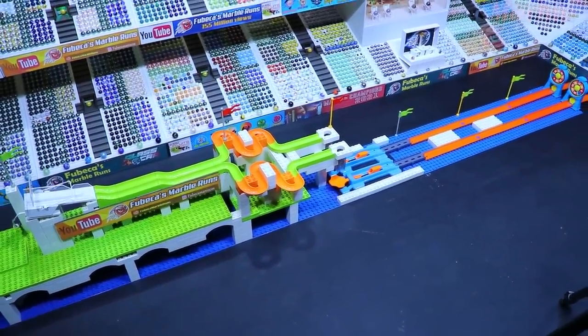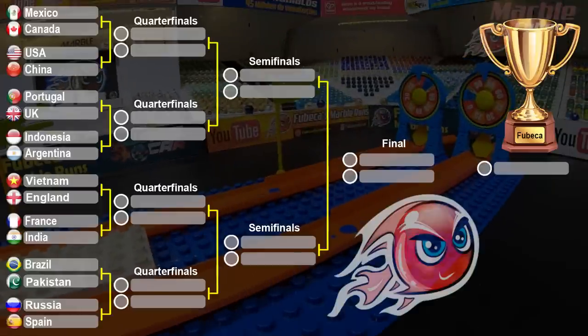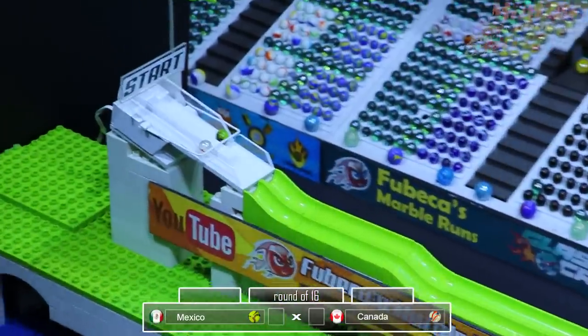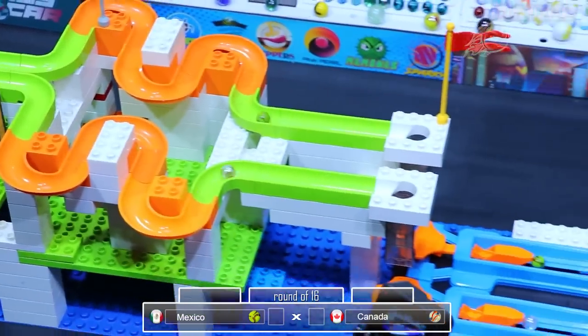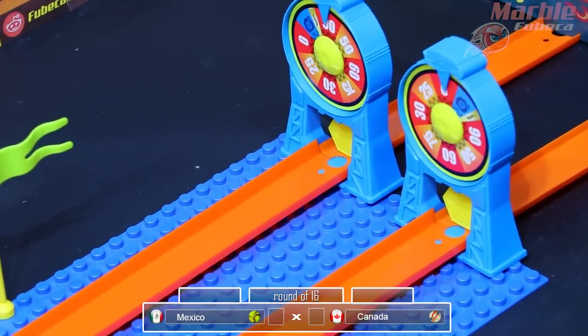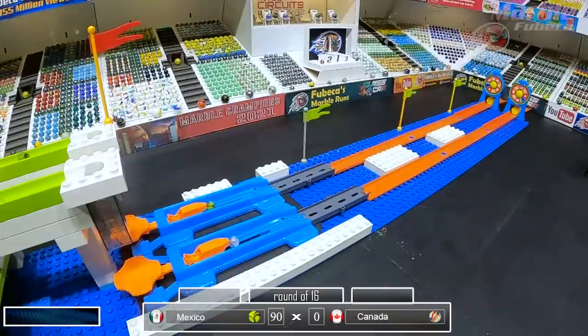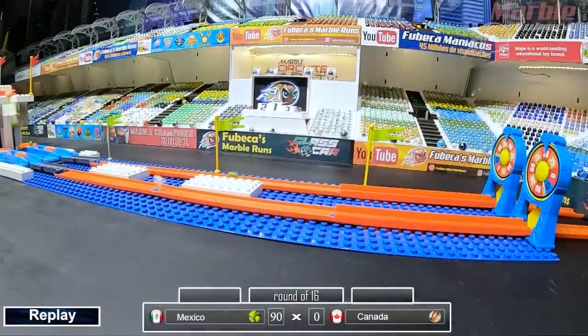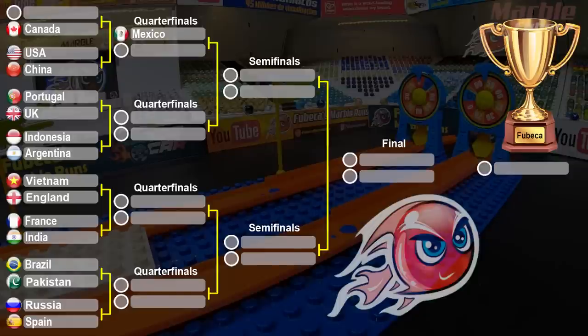Will Mexico be able to once again take the win? They've been taking these tournaments by storm. The marbles are waiting at the booster, and the first leg of the race is at the front. They're off — Mexico on the right and Canada on the left — and they hit the wheels. Mexico gets 90 points; Canada gets a zero. Mexico yet again makes it to the next round and Canada will be eliminated. Mexico will be advancing to the quarterfinals.